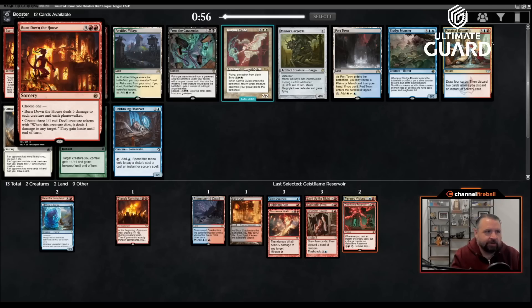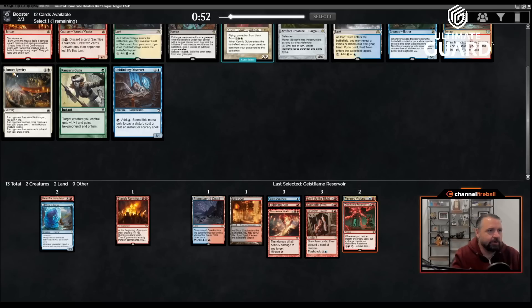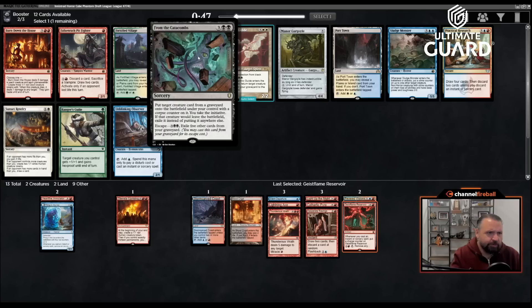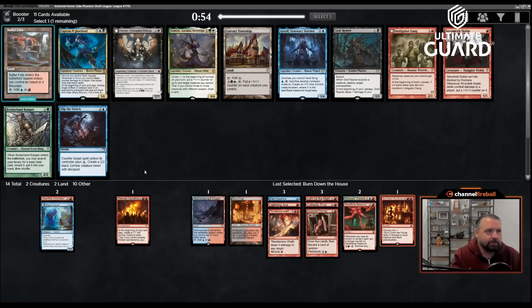I'll take Geistrim Reservoir. Oh — Burn Down the House! Five mana, deal five damage to each creature and planeswalker — just a great effect for this kind of deck. If they don't have stuff in play you can make three 1/1 hasty devils that ping when they die. From the Catacombs gives you Take the Initiative which is huge, but I'm just going to take Burn Down the House — it's going to be so good in this deck.